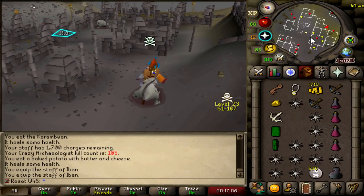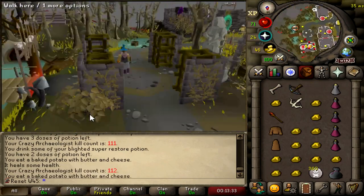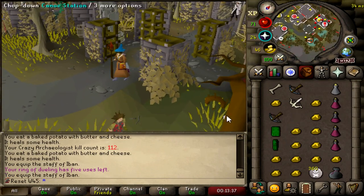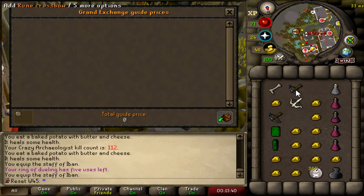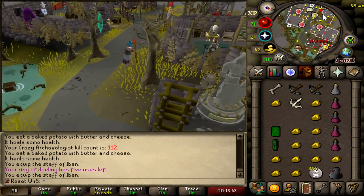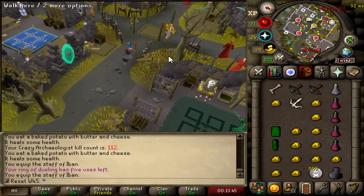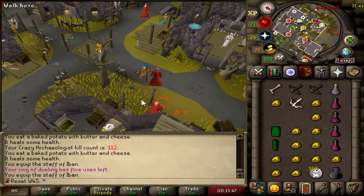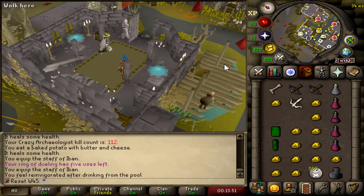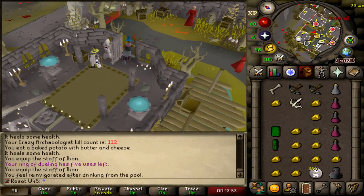I don't know why I'm running to bank these, it doesn't really matter. I wasn't recording but at 112kc we just got our second pair of rune crossbows — very very hype. I don't know why I'm price-checking them like I'm going to sell them — these are untradeable drops for our entire group, but we now all have four rune crossbows. 112 Crazy Archaeologist kills in the wilderness — we are done. No longer risking our lives, for now.